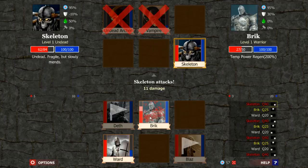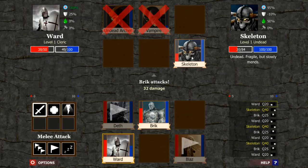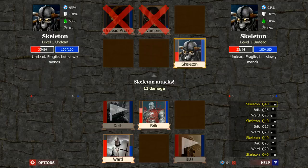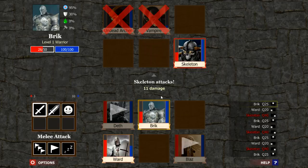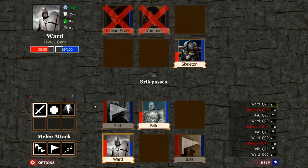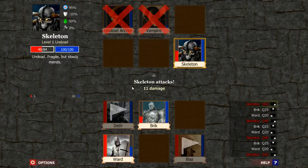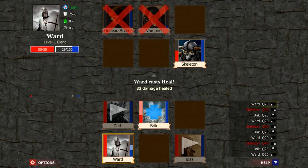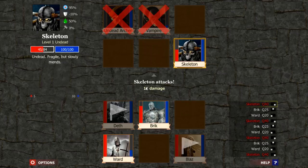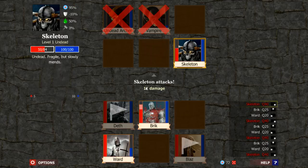We'll be able to do the vampirism to heal up a little bit. Does 32, and we'll have more than that next time. We can hit him again. I don't know if we have any damage reflection that could kill it, so I'm going to wait on that. Ward can heal himself. We can pass. Let's go ahead and heal Brick. Ward will rest. Now it's getting close to the end here.